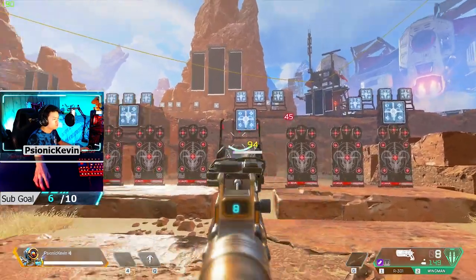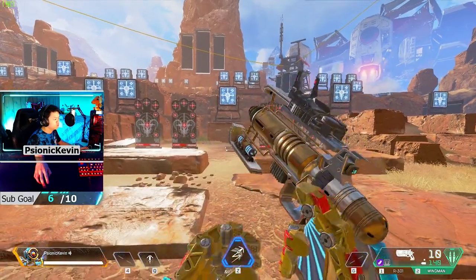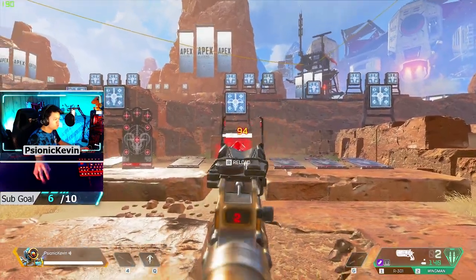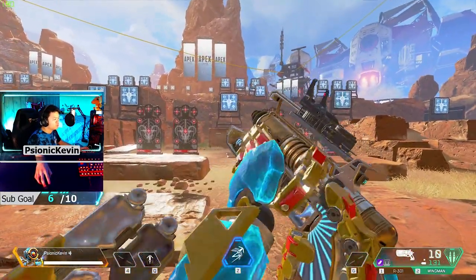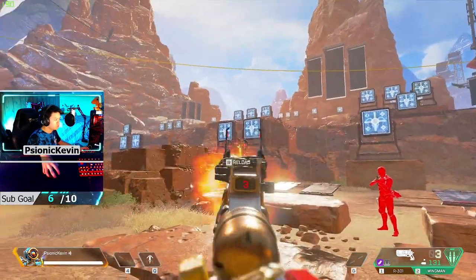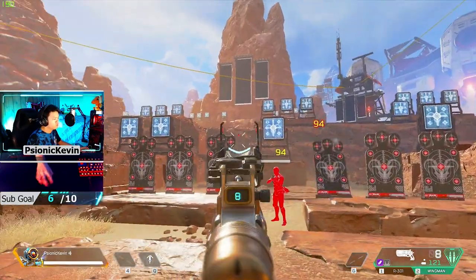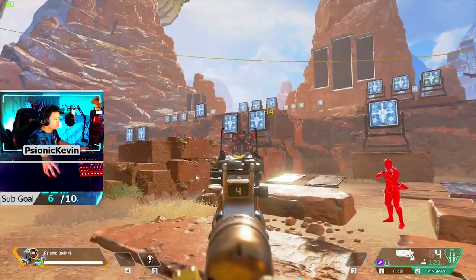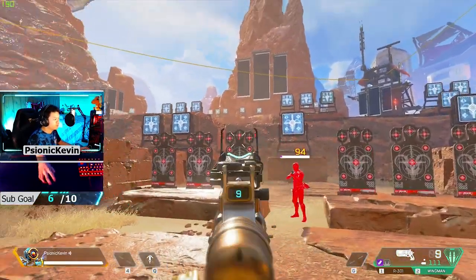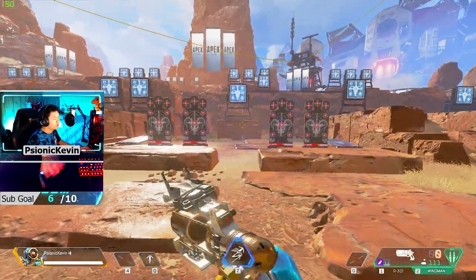I usually tend to pick up the Wingman next, and just to practice my point and click accuracy I stand right in front of the center dummy and I usually transition between hitting the right and left targets around it just to get a sense of being able to snap different distances. Essentially the goal with this exercise is to just train yourself to hit headshots consistently, and it's definitely going to be a challenge especially when you're cold, but as you do the warm-up more and more you get a feel for it and over time you'll get better.